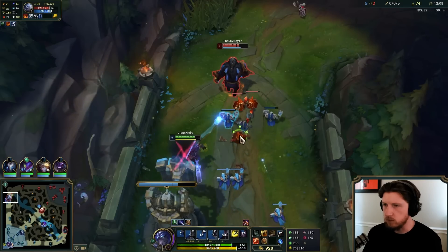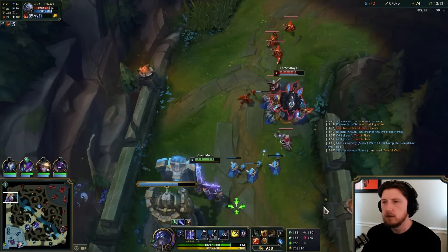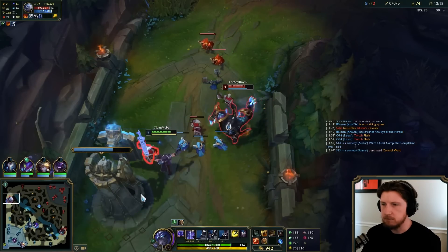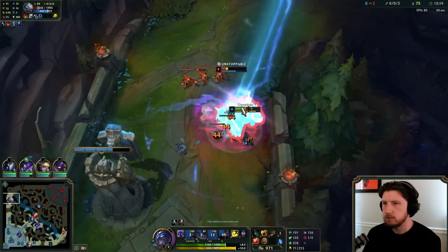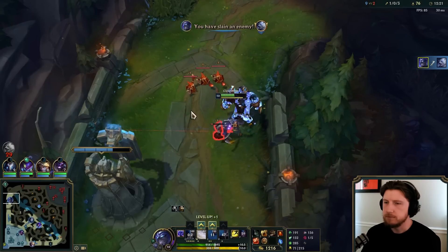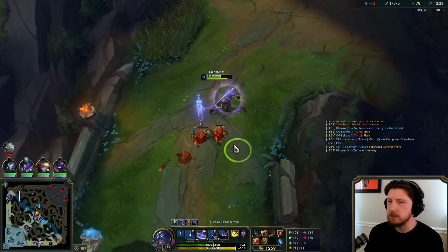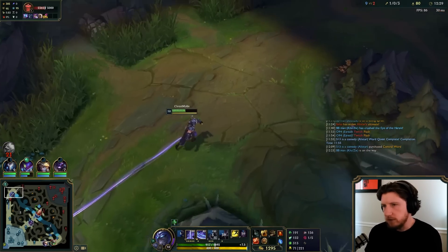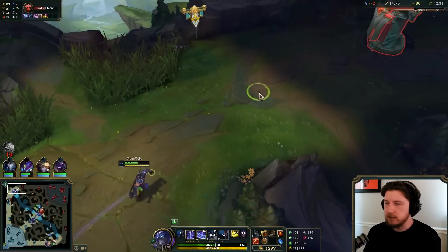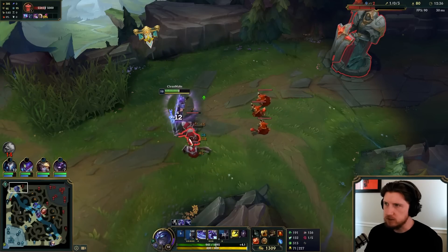This guy's really tempting fate with the way he's positioning on the edge of the tower range. Let's try again — ult's coming up. We got him, he's done! It's a very Kayn-ish, Tahm Kench style of gameplay where you just hold the wave near your turret and then look for a way to pull him under turret and get the kill with the turret damage on your side.